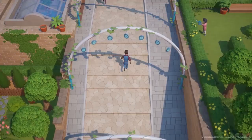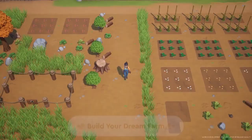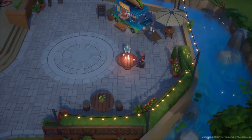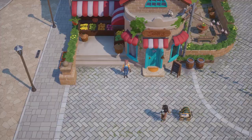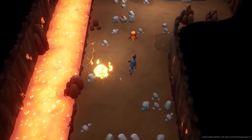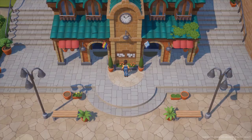So there you have it — all the insects you can find in Coral Island and a quick guide to where to find them on the map. What do you guys think? Please leave your comments and don't forget to like, share, and subscribe to West Enemy Sims for more updates on retro sims content. Thank you for watching and I'll see you in the next video for more Coral Island and Sims videos. Bye bye!